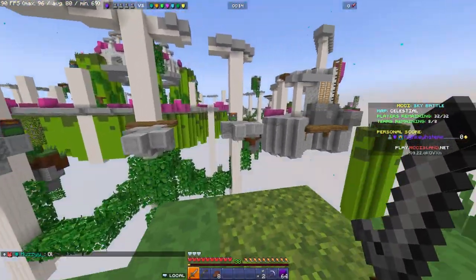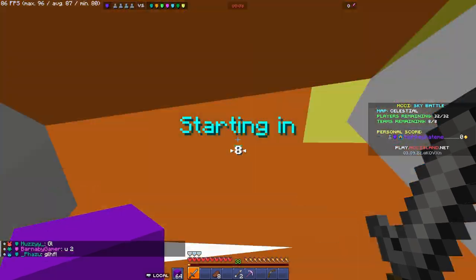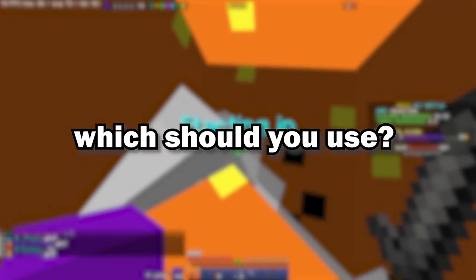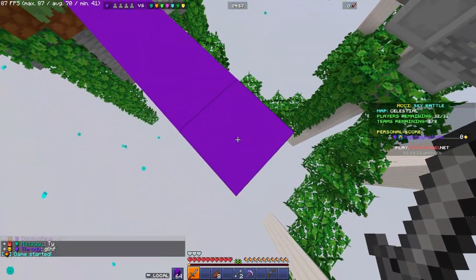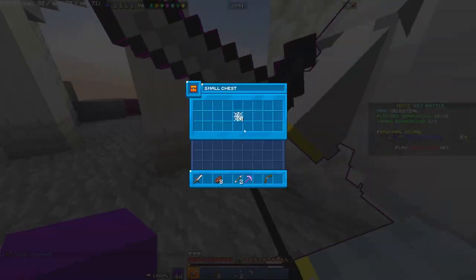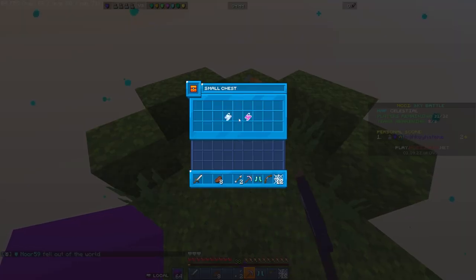If we're going to cover everything, we need to go over the basics first: the swords and the axes. You'll always start with a stone sword and you can find iron and diamond. For axes, you can find stone, iron, and just in the middle chest, diamond axes. Which one should you use? It's based on personal preference and situational things. Axes do a lot more damage on a crit hit, and swords are a lot faster and do more consistent damage even without crits. A critical hit with a stone axe will do the same damage as a diamond sword.